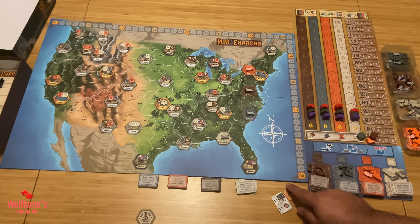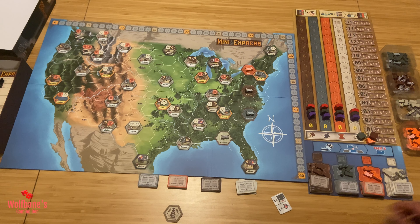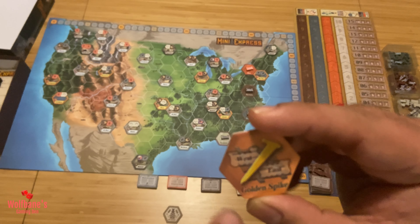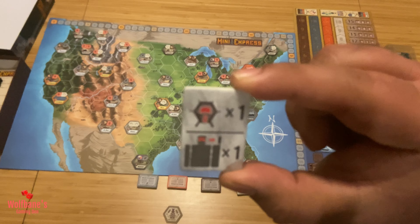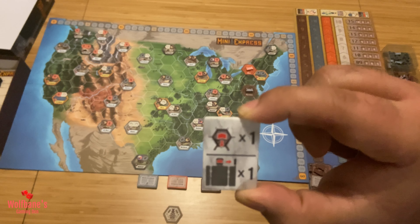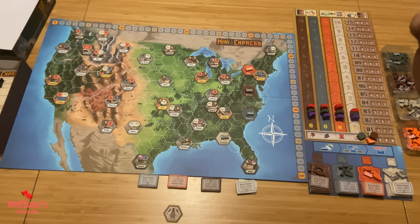Next, choose a start player and assign them the starting player marker. The game also comes with a Golden Spike tile, which is for a variant we won't be covering in this tutorial — so move it to the side if you're playing the base game. There are also bot tiles used for the solo or two-player bot versions; with three, four, or five players we won't be using those either, so set those aside as well.